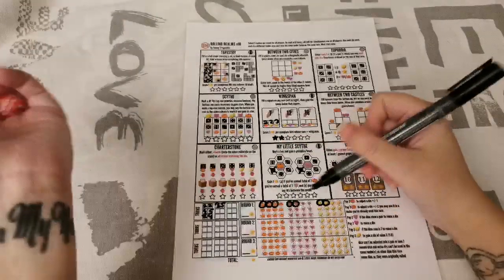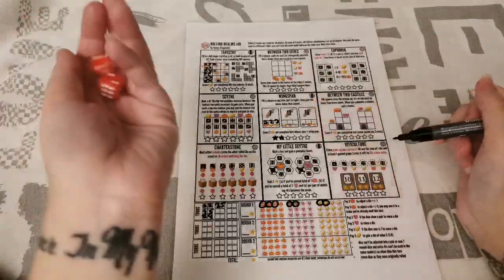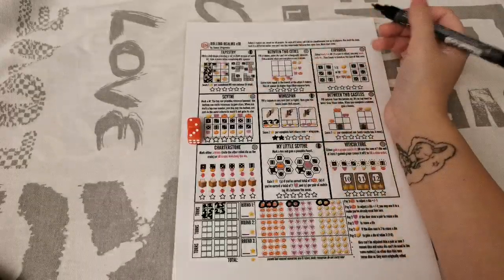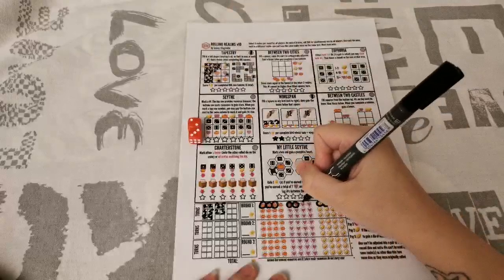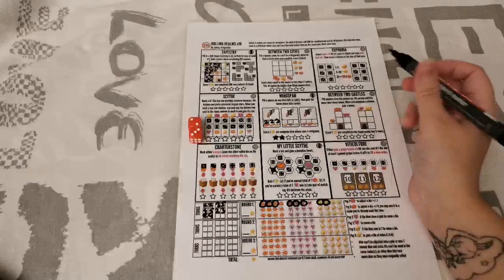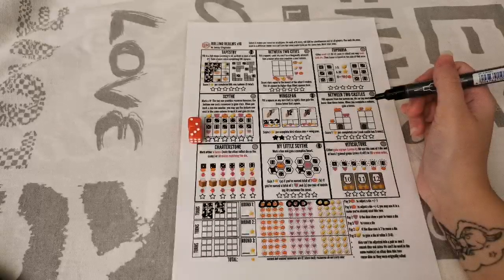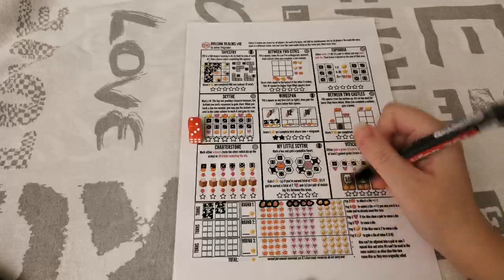The dice didn't show a pair so I can't use 2 hearts to reuse one. Rolling again — a 2 and a 3. Low numbers; it's going to be hard to fill things up. I'll put the 3 up in My Little Sight to get another heart. Hearts and pumpkins help score that realm so I'm prioritizing those over gold coins right now. I have a 2 left which isn't great for Wingspan, but I might just go for filling it up and get 1 star instead of 2.